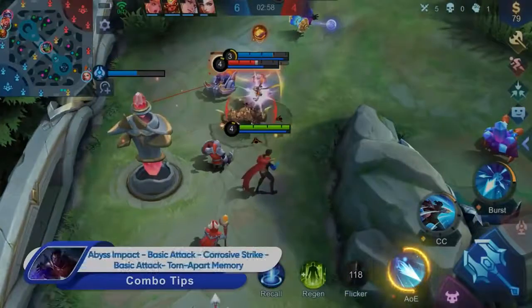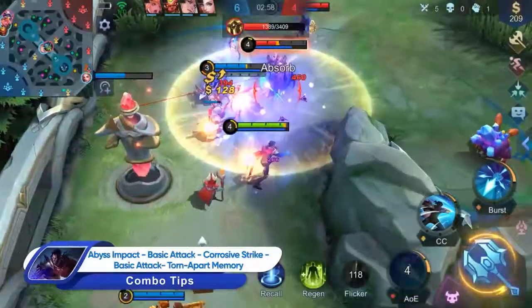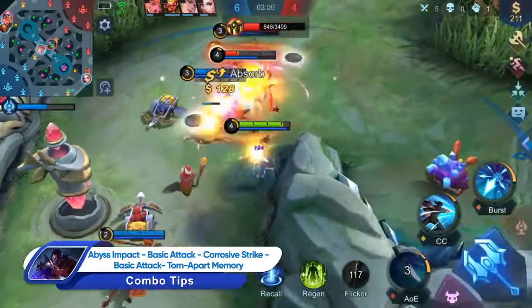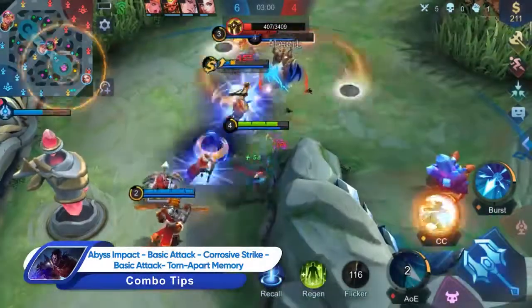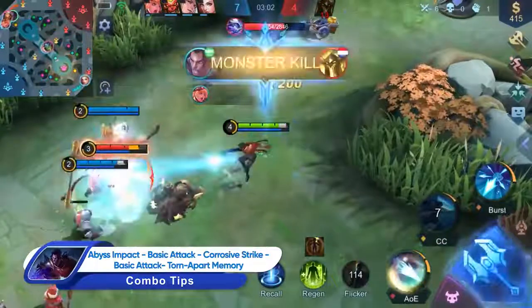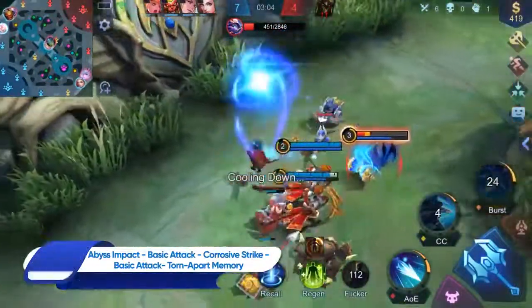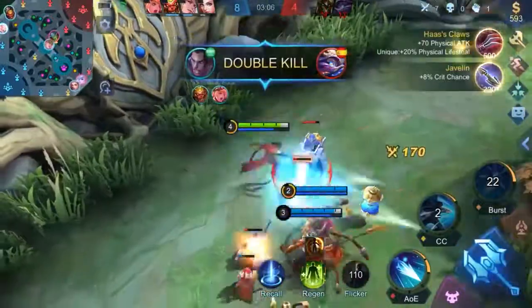When the teamfight gets hot, Brody should adjust his position and try to hit as many enemies as possible using Abyss Impact. At intervals between Abyss Impact casts, perform basic attacks to apply Abyss Mark to enemy heroes. Then, cast Corrosive Strike to deny enemy movement and reposition in the crowd. Lastly, a well-timed cast of Torn Apart Memory will terminate enemies.